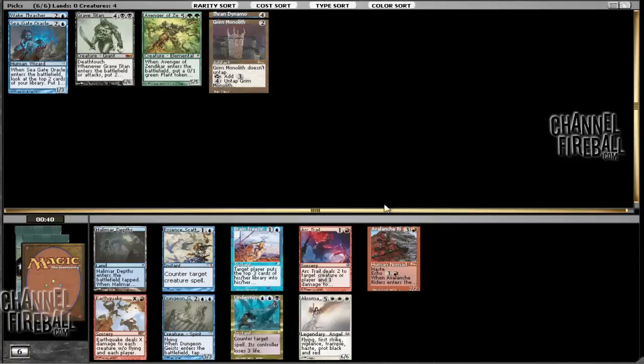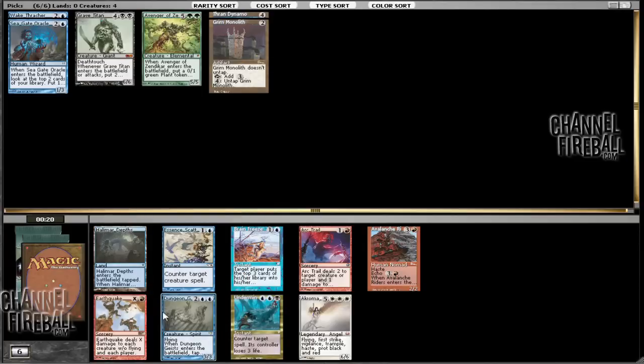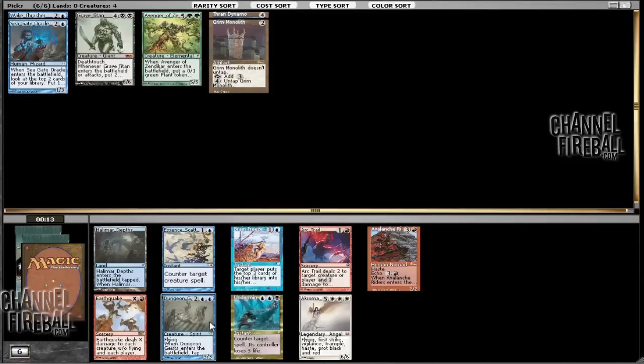And yeah, it looks like blue is open. So I think we'll just go ahead and take Essence Scatter or Dungeon Geists — one of those two. I'm more of a fan of Dungeon Geists because I don't like my counters to be too situational. Although Essence Scatter at two mana is usually pretty good, Dungeon Geists is going to play the board a bit better. I'd rather just have solid counterspells. So I think we'll just take that.